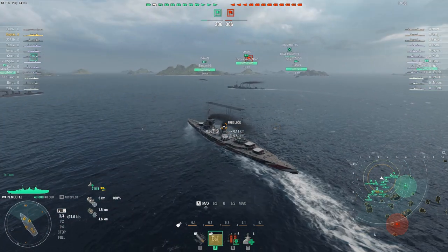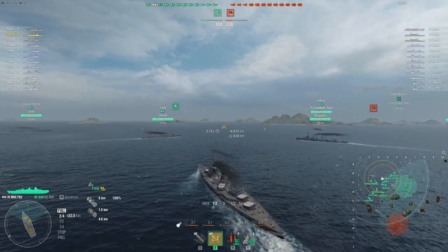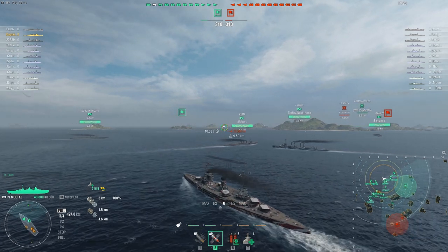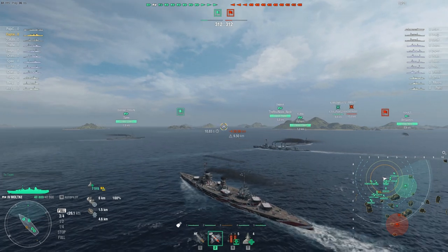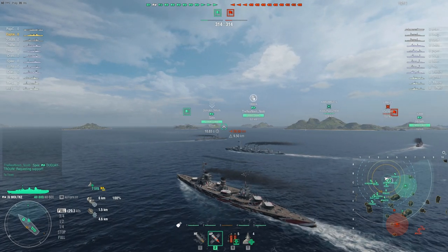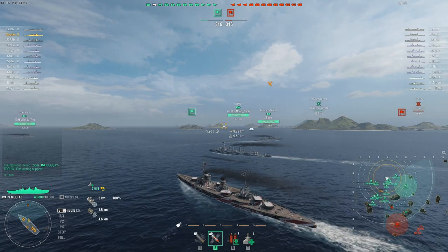Welcome back. In the video I can talk even more about the stats of the ship. The main things about this ship aren't her armor or her guns — it is her speed and concealment. She has 9.5km concealment, and with the Brisk, she has a speed of 33 knots. This is the highest speed at this tier for a battleship.